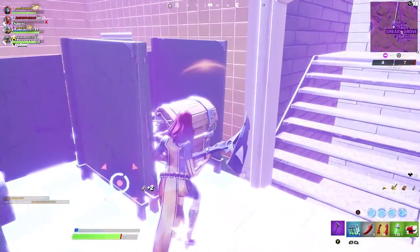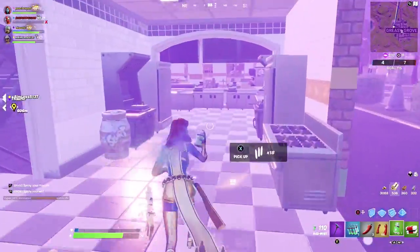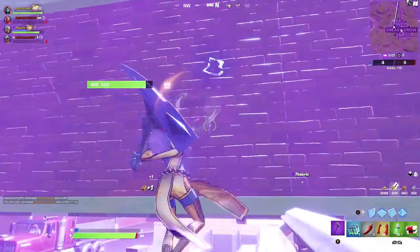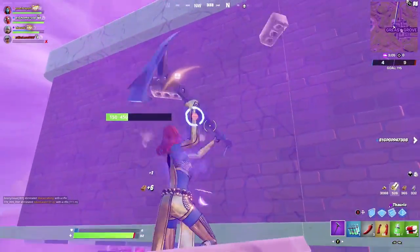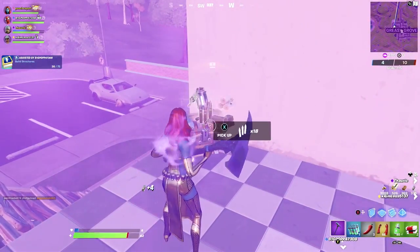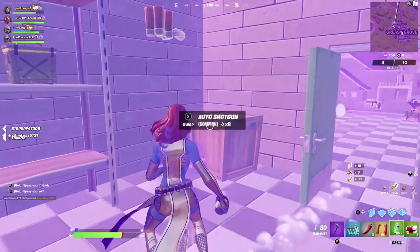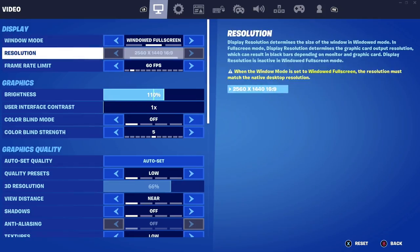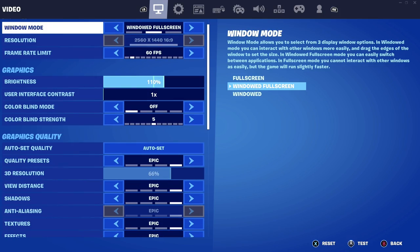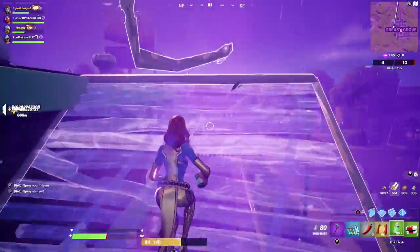There's also a chest inside the toilet, which is neat, and more on the section above. Build up, break in, and get that chest — it's really helpful. You could have gone upstairs but breaking through is easier. That's all the chests in the taco shop — a ton of chests in here. I'm changing back to high settings due to the frame rate drop. All of that is now looted up nicely.